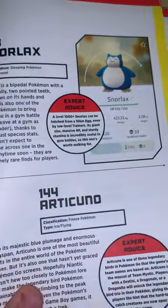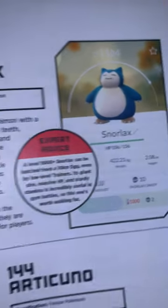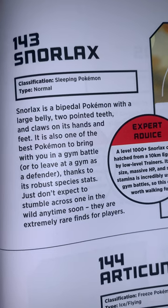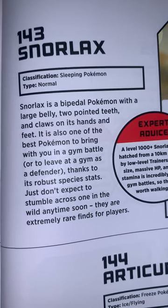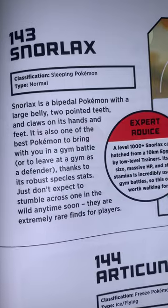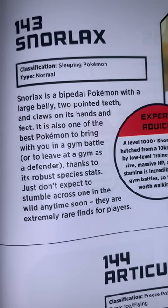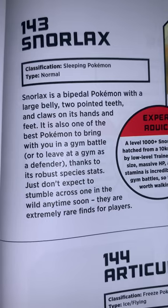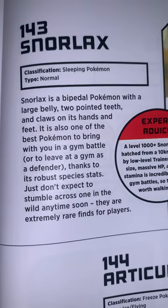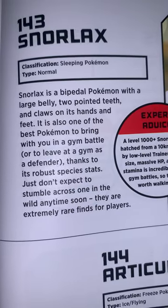The ever-so-famous Snorlax is at 143 — 156 HP. Classification: Sleeping Pokémon — and that's probably the Pokémon I'd be. Type: Normal. Snorlax is a bipedal Pokémon with a large belly, two pointed teeth, and claws on its hands and feet. It is also one of the best Pokémon to bring with you in a gym battle or leave at the gym as a defender, thanks to its robust species stats. Just don't expect to stumble across one in the wild any time soon — they are extremely rare for players.